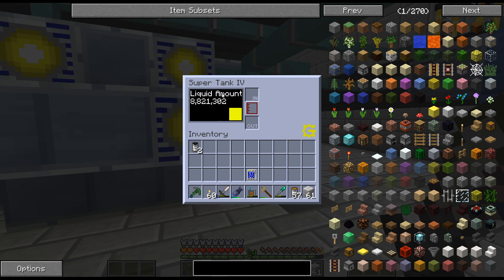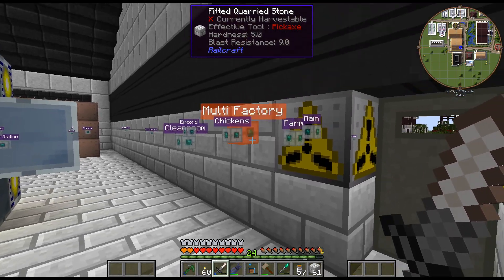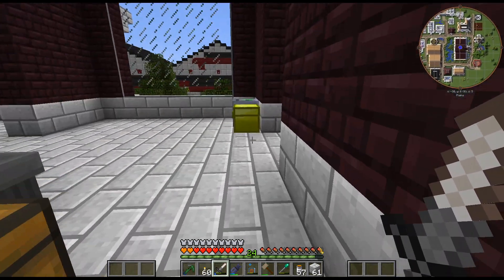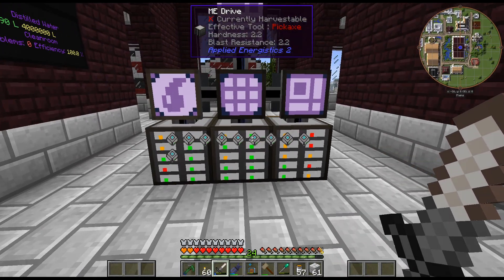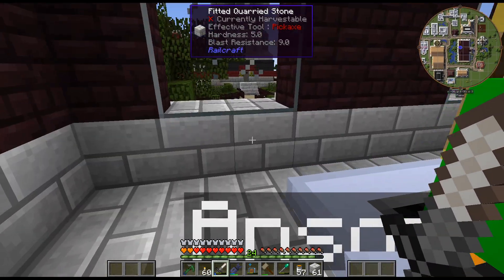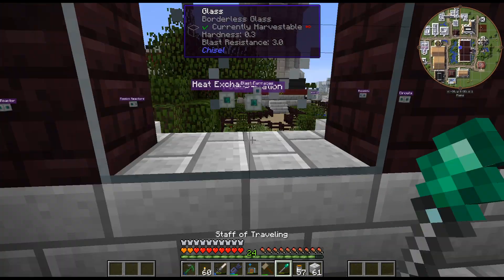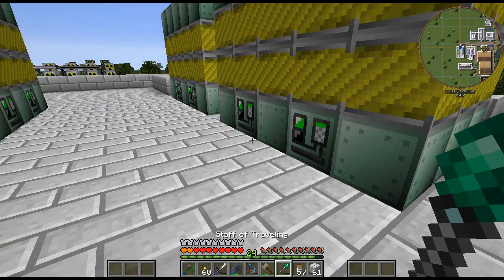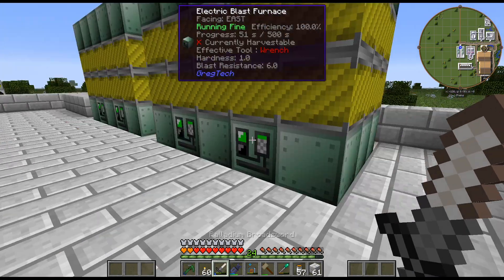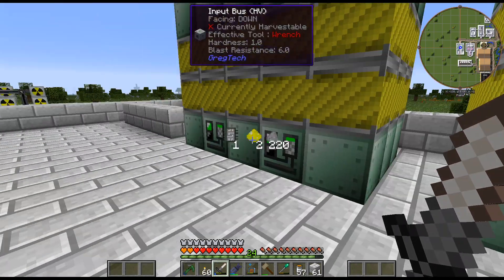We're right around 300, but it'll start going down to around 200. I think before we get into the rocket, just because it is so expensive with the Neutronium we're going to need — at the end of last episode I put in four stacks — I don't even know if we're actually going to be able to finish this.